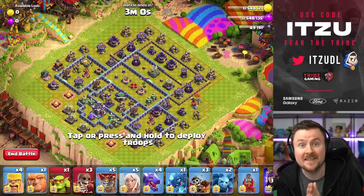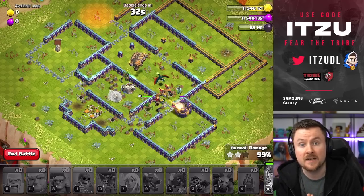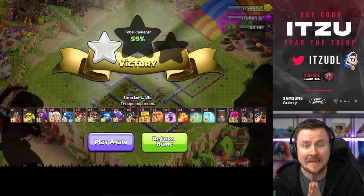Hey Clashers, there's a new challenge in the game and I will show you today the easiest way on how to beat the challenge and get those three stars. You can see how many troops we have left alive to make sure that you're going to get that three star and the rewards.